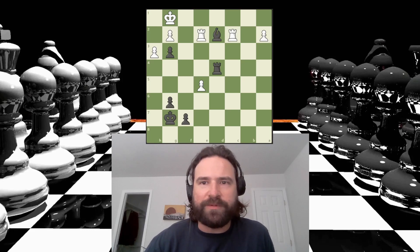Alright, let's give Thursday's Daily Puzzle on Chess.com a shot. This is called First Rank First. It's black to move. Get the video paused and try it yourself if you feel like it.